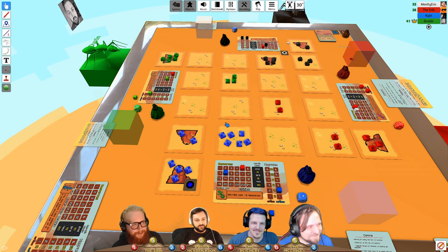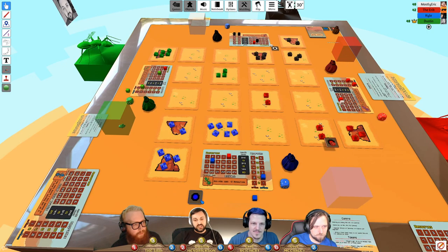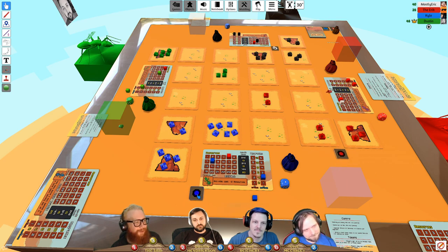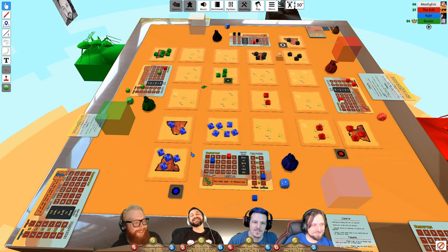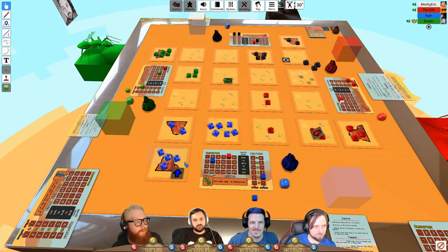Gameplay resumes: collect resources, spawn ants, place orders. One player changes their movement plan because of Eric's position. They lock in and flip simultaneously. No combat occurs, so they proceed to the spend phase. One player upgrades attack for four resources.